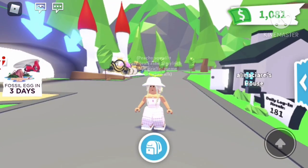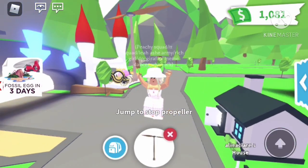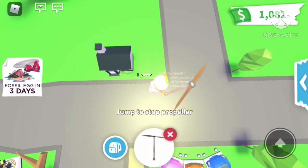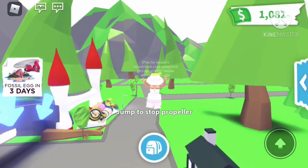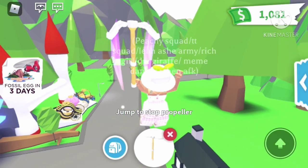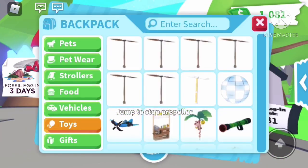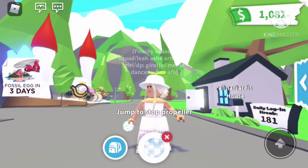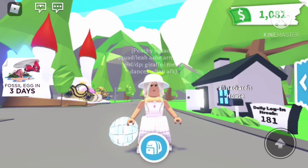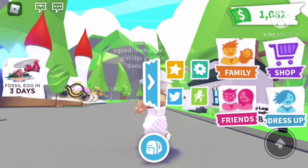We're going to go into toys first. I have this airplane propeller that is from the gift display — you can get it from any of the gifts. Then I have this angelic propeller that I like because it has pink streaks that come out of it, but it's 280 stars. We have a disco explosion that's 85 Robux, and every single time you stand underneath it, you dance.